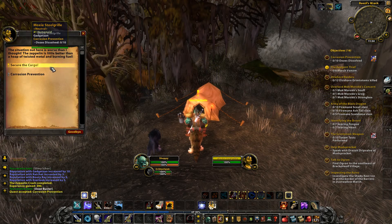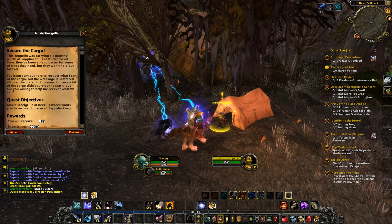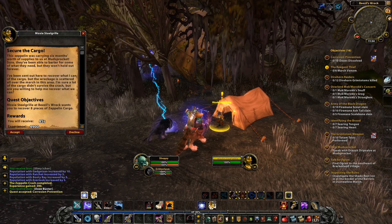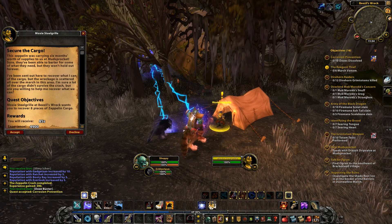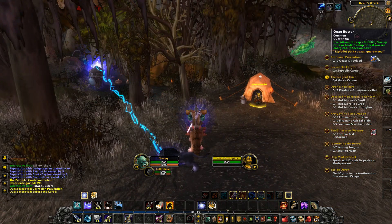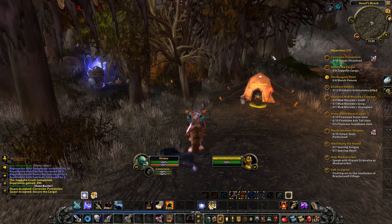And secure the cargo. This Zeppelin was carrying six months' worth of supplies to us at Mud Sprocket. Sure, they've been able to barter for some of what they need but they won't hold out forever. I've been sent out here to recover what cargo I can, but the wreckage is scattered all over the marsh in this area. Okay, so get some cargo. Attempt to zap a bubbling swamp ooze or acidic swamp ooze if you are energised — I'm going to want to put that in my bar.